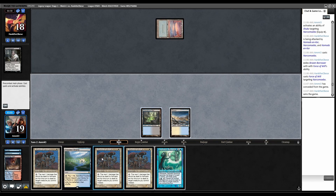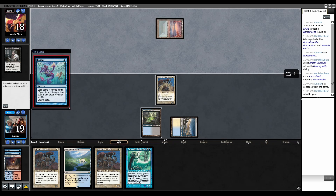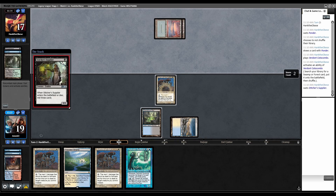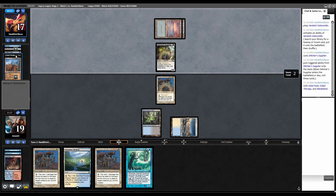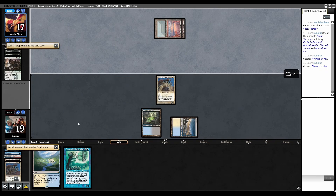They can have freaking Dazes, so I just play Nomads and over to them — we'll try to win next turn. Ponder. Fetch Verdant Catacombs, Underground Sea. Stitcher's Supplier — please don't hit Cabal Therapy. They hit Cabal Therapy. Of course they did. And a Hogaak. They named Nomads Encore and take the remaining Nomads Encores.